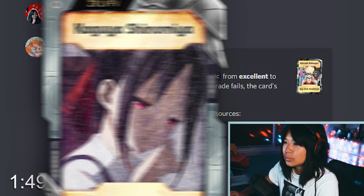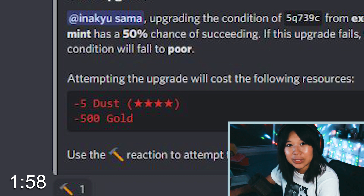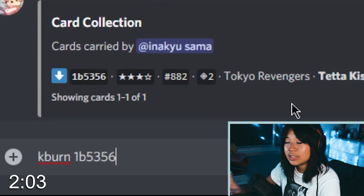So when you type K upgrade, you will see that upgrades cost both dust and gold. So how does one get both dust and gold? You have to burn your cards. Yes, you must burn the waifus. If you burn a card that's in excellent condition, it will give you excellent dust, as well as some gold each time.